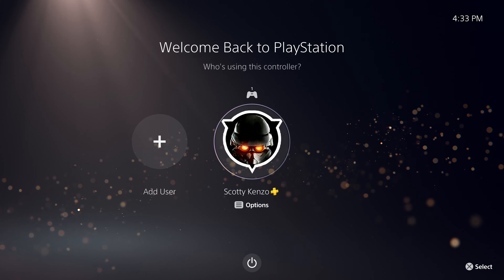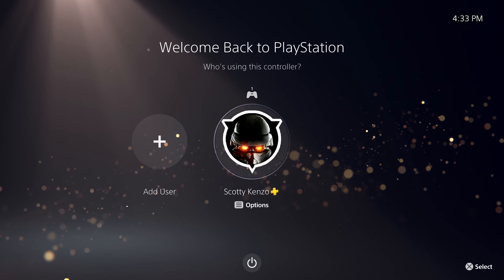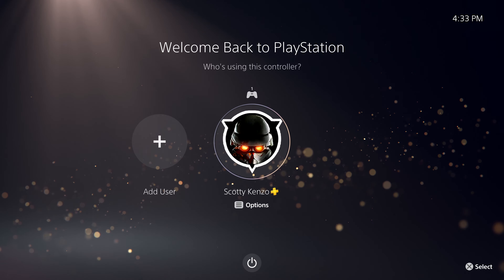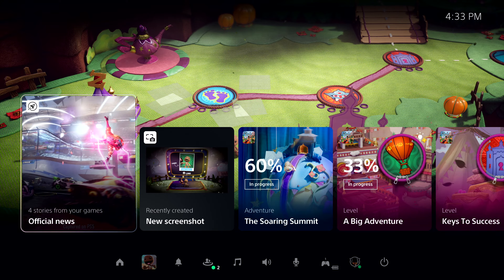Thanks, Nishino-san. Welcome to your new PlayStation 5 console experience. This time, we've started up from rest mode. We've already created an account and signed into PlayStation Network, so let's log in. In this case, I've resumed right where I left off in Sackboy: A Big Adventure, and here we're looking at PlayStation 5's Control Center. From here, it's one click and we're right back into the game, but let's take a moment and look around.